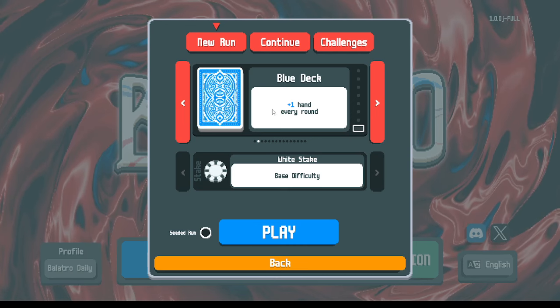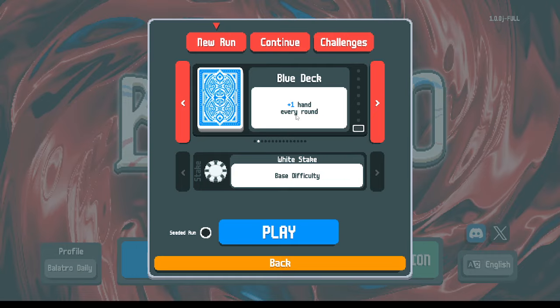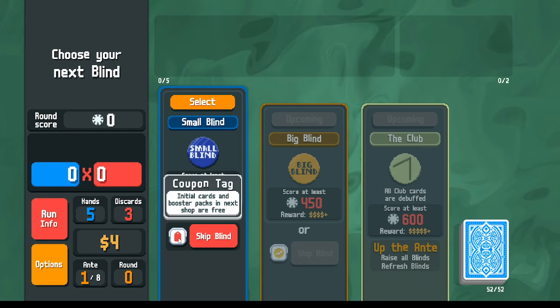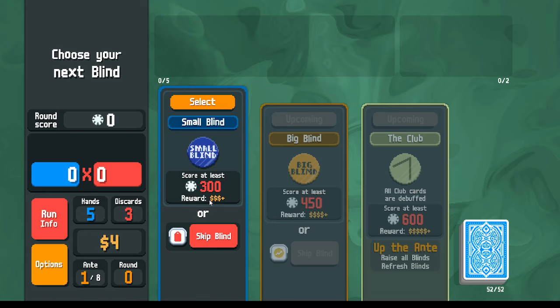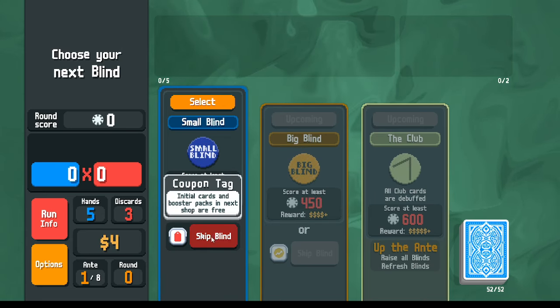Last time we started with the obelisk — a rare mini-game joker — and got into some tough spots. So this run will hopefully look more standard. The first offering we have is the coupon tag: if we skip this blind, all booster packs and jokers in the next shop will be free. Considering the reward money plus leftover hands would be about seven dollars, the coupon tag is going to give more than seven dollars of value.